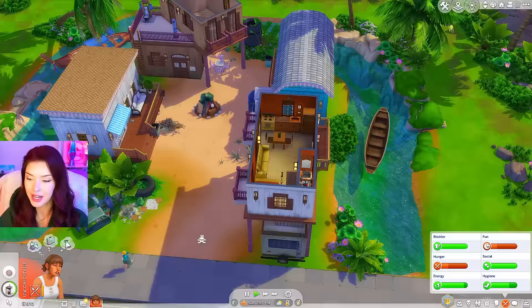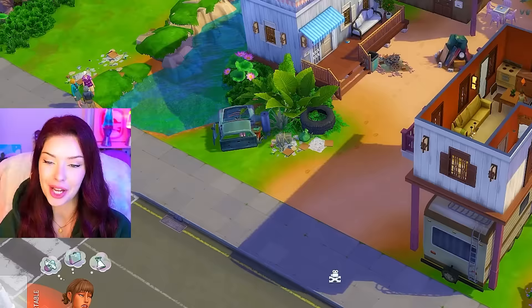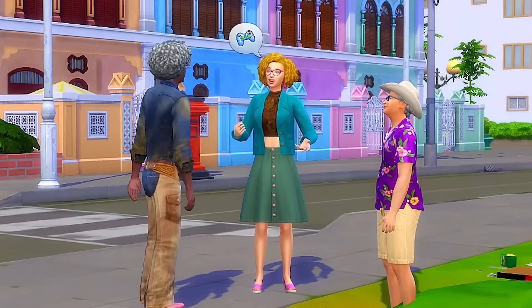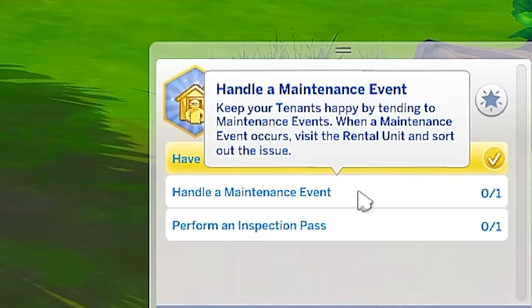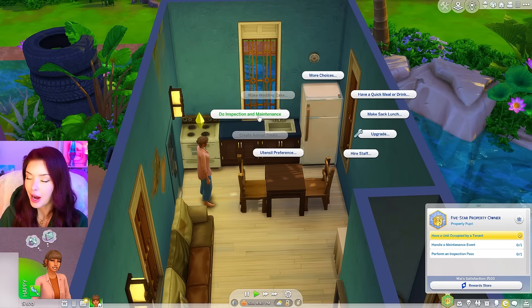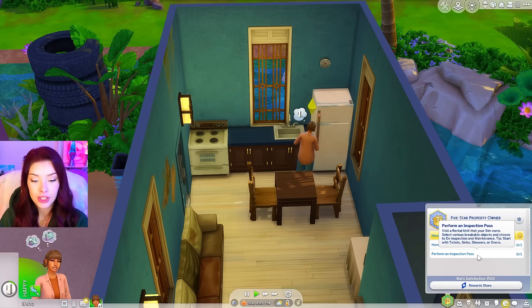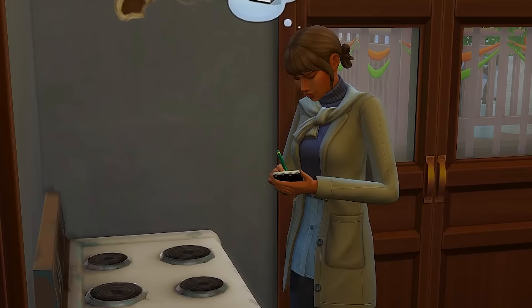It is kind of cool seeing all of the sims out on the lot interacting with each other while I'm just chilling over here eating cereal. I can spy on my tenants while I'm eating cereal. I'm checking out what I need to do for my aspiration — it says I have to handle a maintenance event and perform an inspection pass. I already have a unit occupied by a tenant, so we're good there. Maybe we should go do an inspection. I think I can perform it on most appliances and electrical — any breakable objects. So I'm just inspecting the fridge and I'm going to keep constantly doing checks to try and get my unit ratings up.